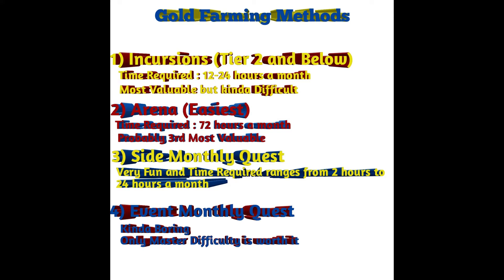Arena is the most easiest method and I'll show you later that it has only three milestones required. Side quest is again a very fun method — there was a Military Alliance event where you could easily get like seven million to ten million gold, which was amazing. There are many good side quests coming, and the Spider-Ham side quest also awards a good amount of gold.